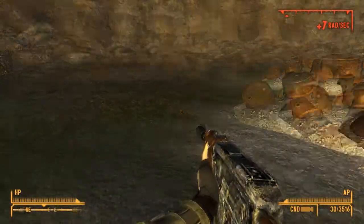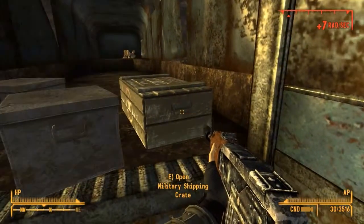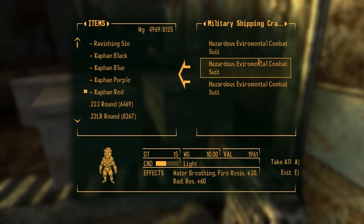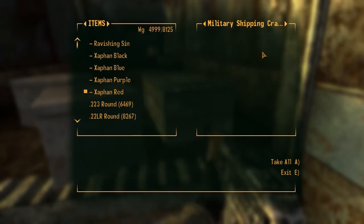Don't know why he's here. Anyway, on to the armor. Here's the military shipping crate. Let's check it out. Hazardous environmental combat suits. Sweet. Let's pack them all up.